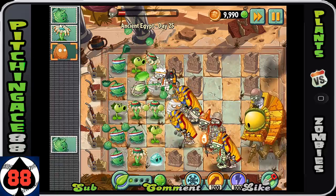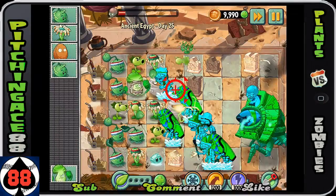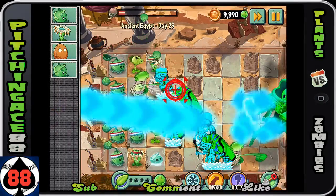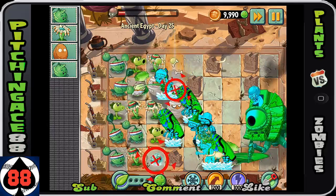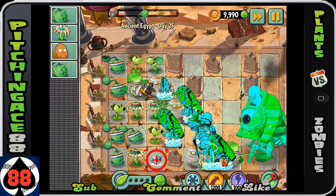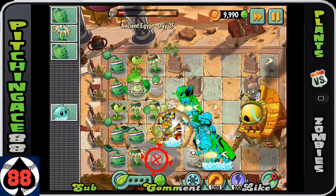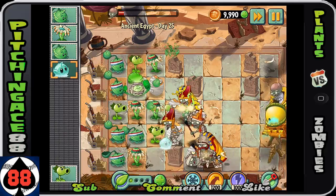The Anubis guys are gonna give us so many problems. We froze them just because we really needed to slow them from getting to our lawnmowers, not for any other reason. Now we got one more plant.